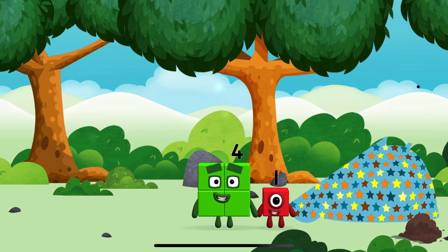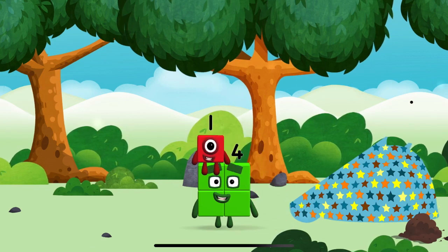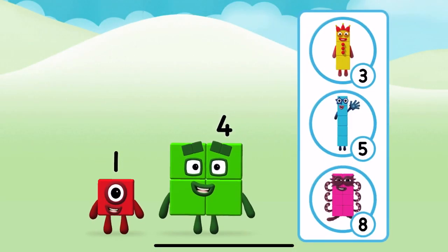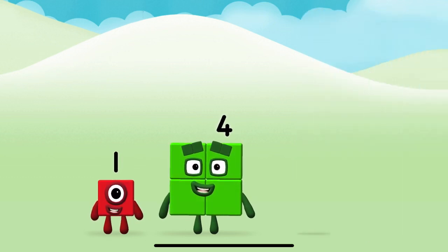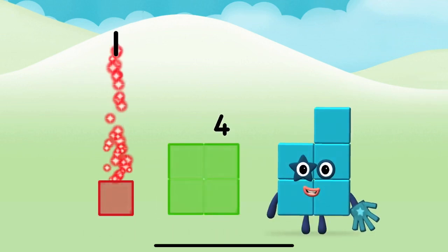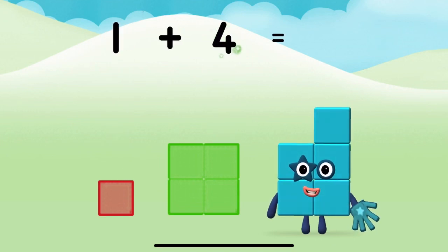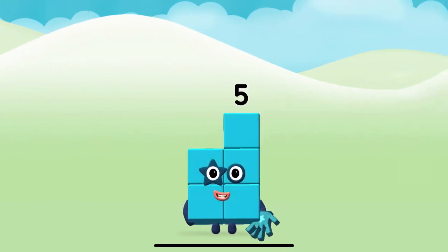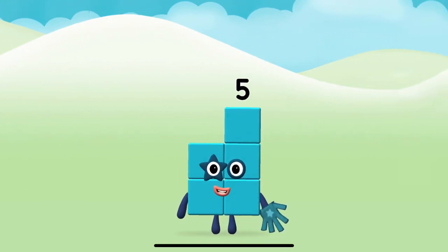I am one! Do you know which number block you'll make when you add these two number blocks together? Well done, you were right! Now add the number blocks together. One plus four equals five. Congratulations, you made number block five!